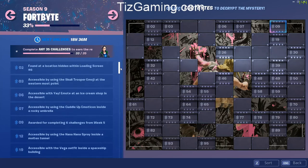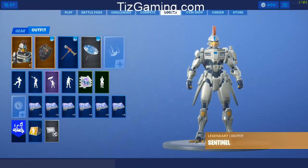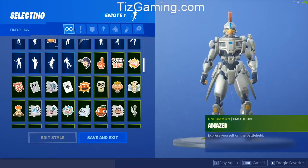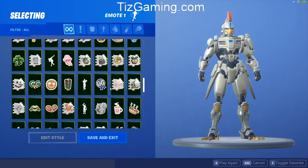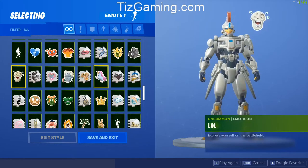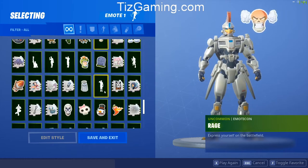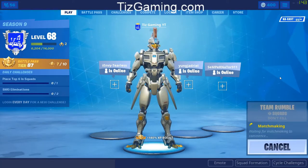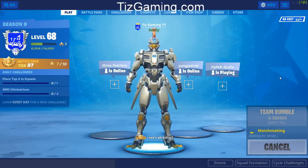Let's see — okay, we're going to try doing the Skull Trooper emoji at the westernmost point. I'm just going to assume I have the Skull Trooper emoji. I'm going to find my Skull Trooper emoji to make sure I have it — boom, I do. You don't have to even put it in an emote spot, because when you get to the Fortbyte it will automatically put it there for you. They're so simple to complete.